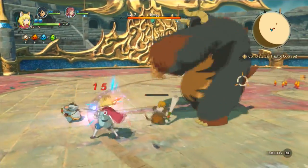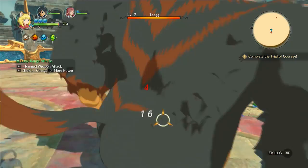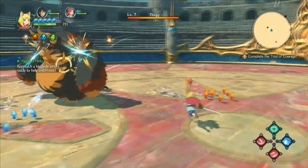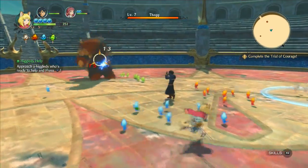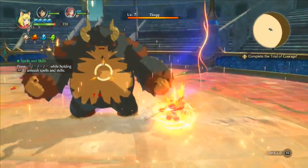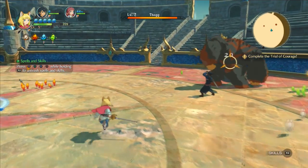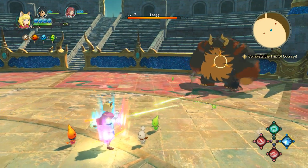There are the Higgledees — those small guys with different elemental properties that can help you. The Fire Higgledees are throwing little swords at Thog right now. The Water guys are throwing water attacks. There are things they'll do on their own, but these Higgledees here are giving me an opportunity to boost my attack power. The Windpicker Higgledees, if they give me an opportunity, will give me a shield buff. If you're in their vicinity, that's how they work. They move on their own — they have their own sensibilities about what's going on in battle.